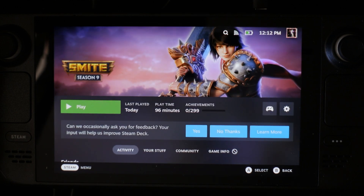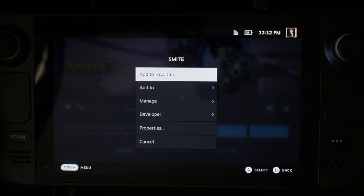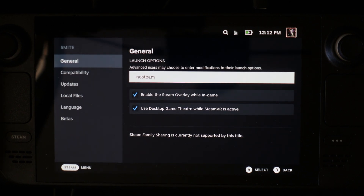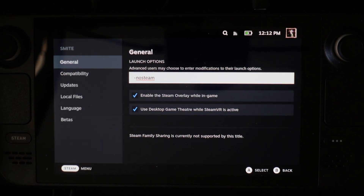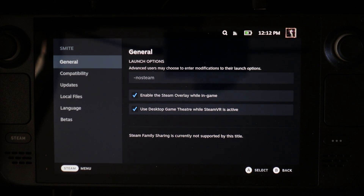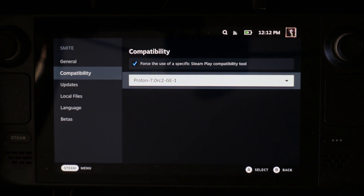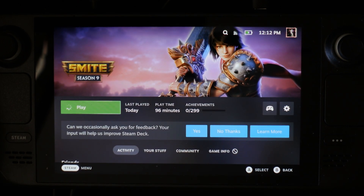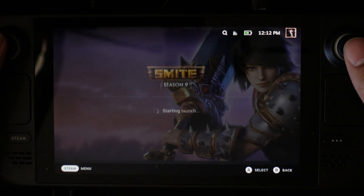Once that's done, head over to Steam and select Smite, Edit Properties. I had no Steam in the launch options — this may or may not be needed for you, but there's no harm in putting it in there. The main thing we want to change is under Compatibility, and we need to force the game to launch under the Proton version we just installed.